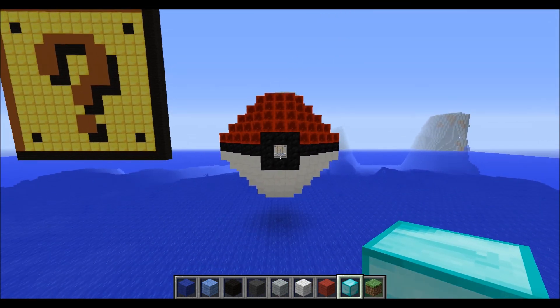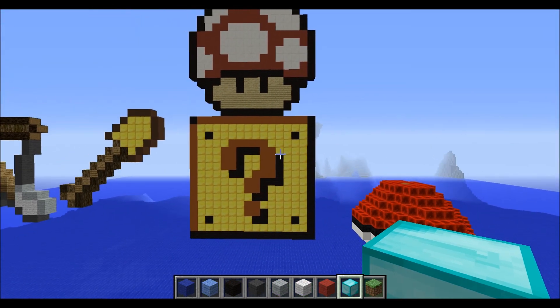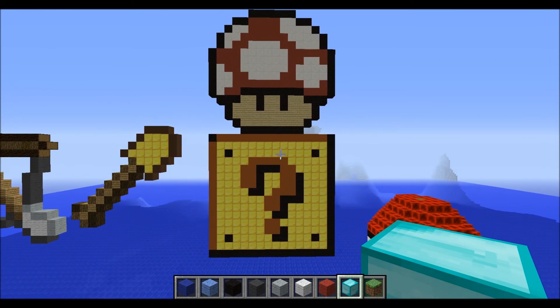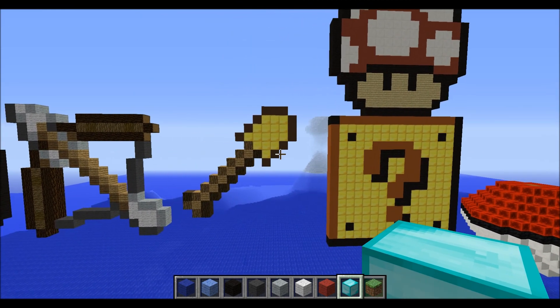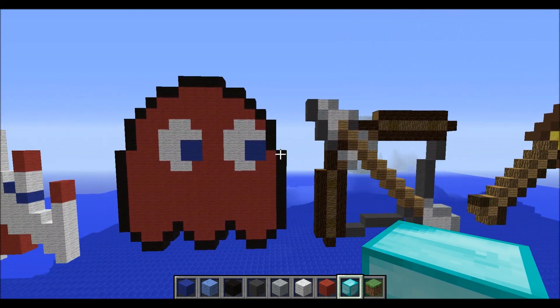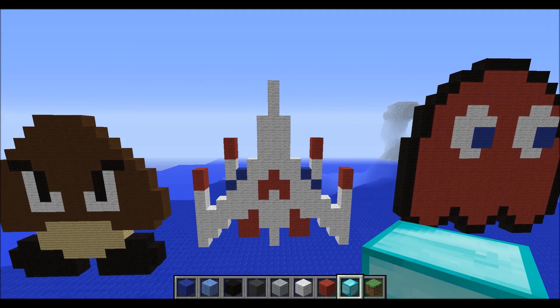Over here we have a Mario question mark block with a mushroom popping out of it. My phone just made that noise. Also a golden shovel, a bow and arrow, and a Pac-Man ghost — I do not know the name so I will not attempt it. It's the red one.